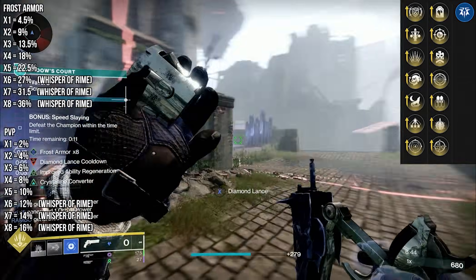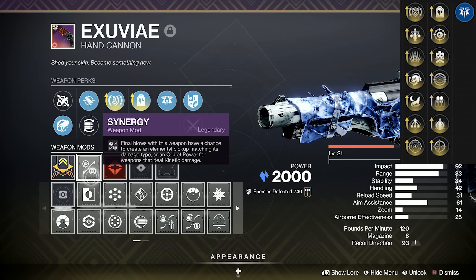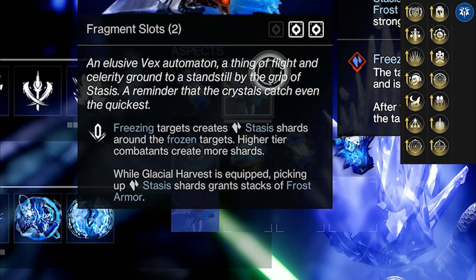All the stasis things that go with it: increased frost armor duration, shattering stasis crystals grants grenade regen. I did some Icefall Mantle with it on Titan — absolute unit of an exotic. Eight stacks all the time. Since it's enhanced, you can add one of the new mods. One is called Synergy: final blows with this weapon have a chance to create an elemental pickup matching its damage type — so it'll spawn a stasis shard. Collecting that gives melee energy, and if you have Grim Harvest, picking up a stasis shard creates a stack of frost armor.